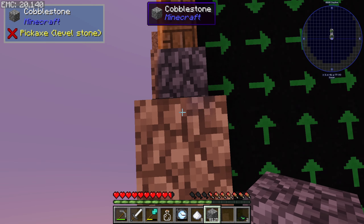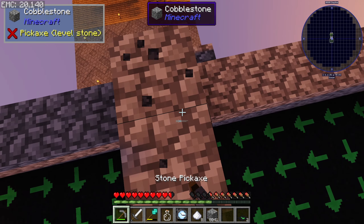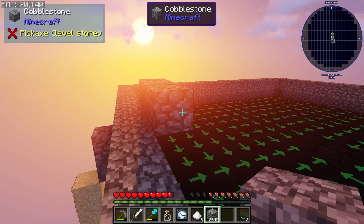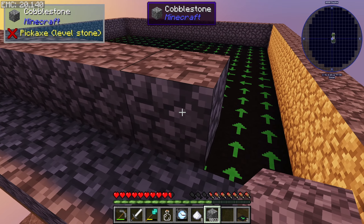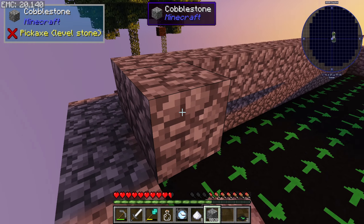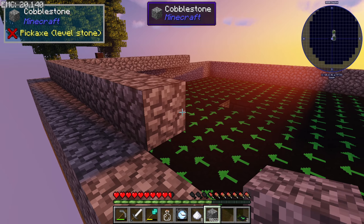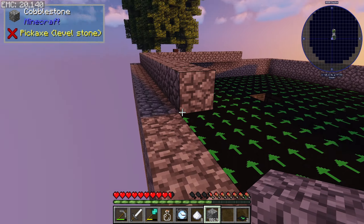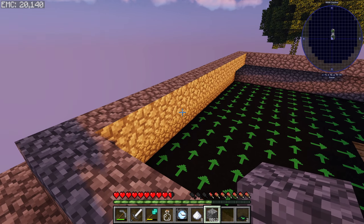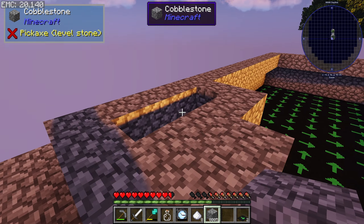I'll probably end up putting slabs on top of this whole thing, because that'll just be the easiest way to prevent mob spawns on top. I could put torches but I don't want to risk accidentally messing something up with the farm — maybe missing a spot and then I'll be down there and boom, creeper explosion. I don't know if charged creepers can spawn naturally in this mod pack, but that is not something I would be very surprised by.